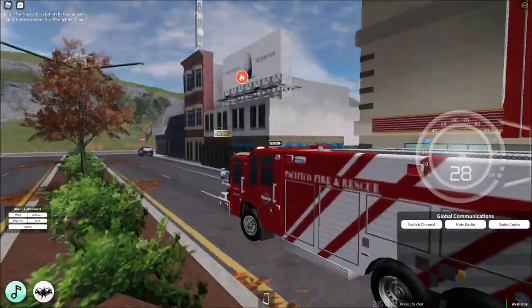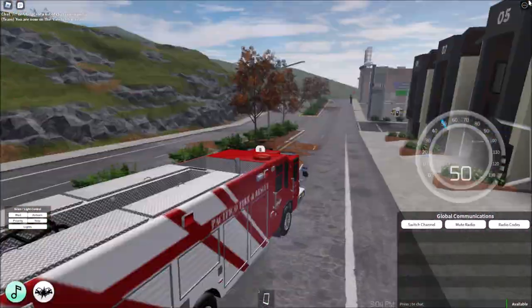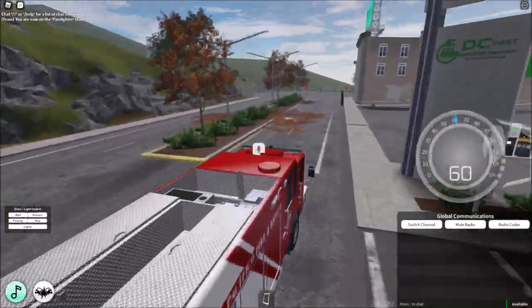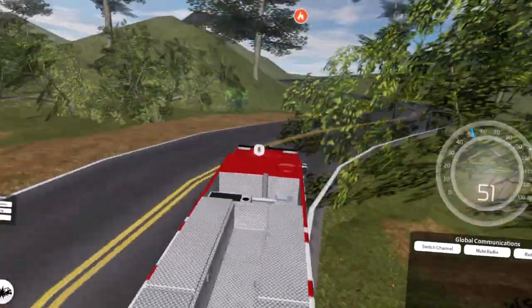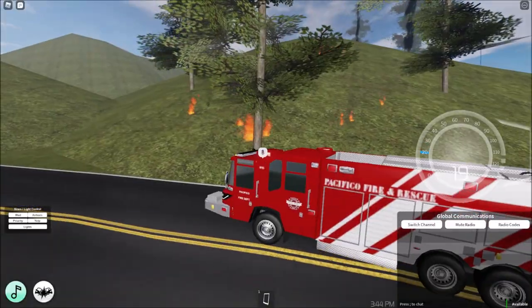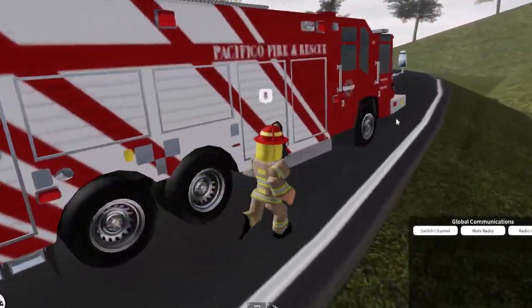This is so cool to drive a big truck in Pacifico 2. Where do we go? There's a fire like up the mountain or something — oh it's like at the park maybe. Let's go there, probably like a forest fire maybe. Oh god, there's a fire here — look at this.